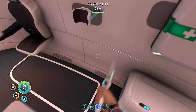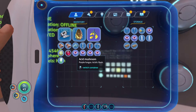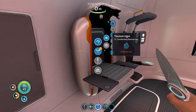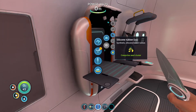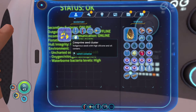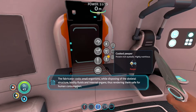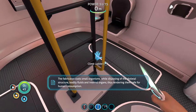2% — it's okay. There are some stars here. A lot of fish. You can turn scraps to titanium. You have to smelt titanium with that. I don't need that right now, I need more storage. The fabricator cooks small organisms while disposing of the skeletal structure, bodily fluids, and internal organs, thus rendering them safe for human consumption.